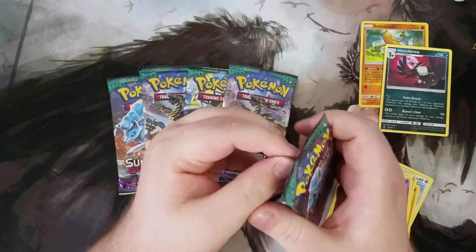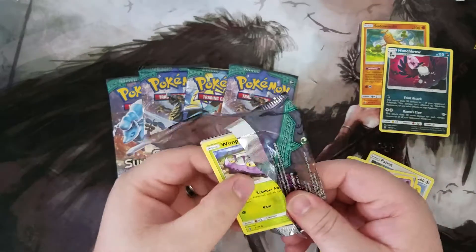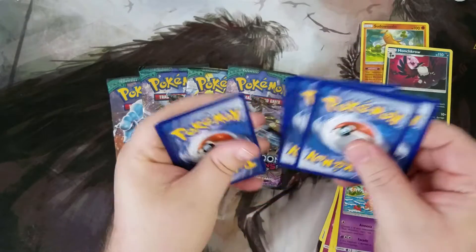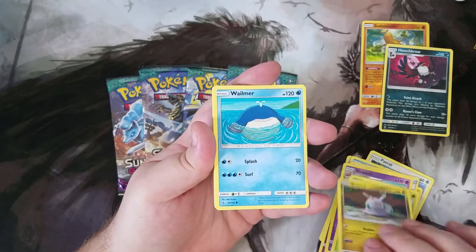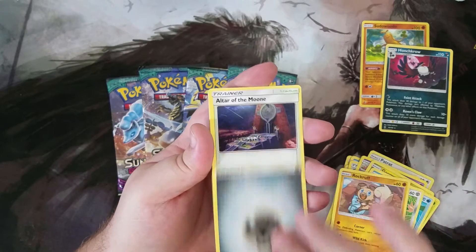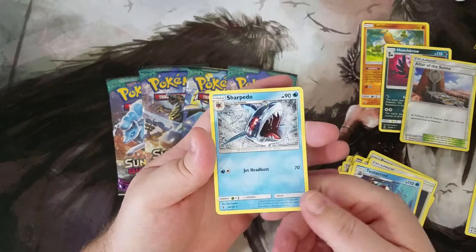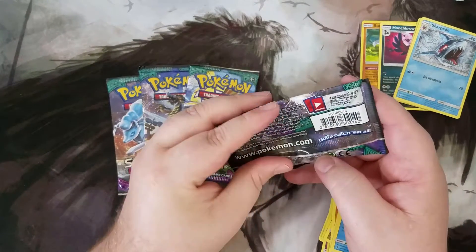On to pack number two. Here's a code card for you guys. We've got Wimpod, Gumi, Whelmer, Beldam, Rockruff, another Metal, Altar of the Moon, a Choice Band, Tentacruel, a Reverse Altar of the Sun, and a Sharpedo — regular rare. Nothing too hot so far, still got four packs left.